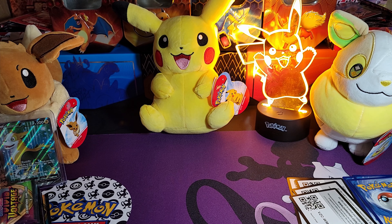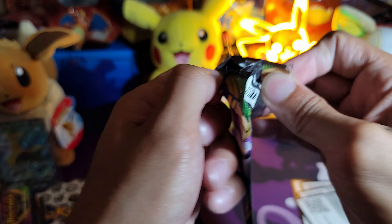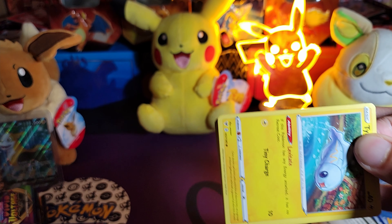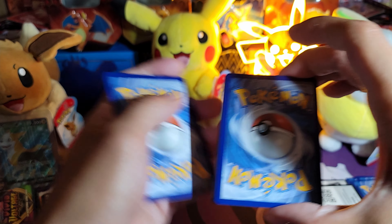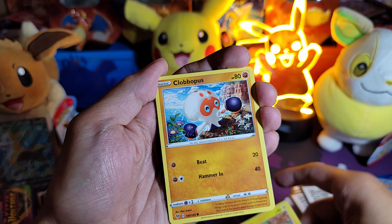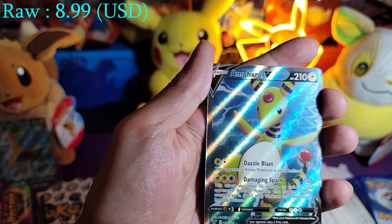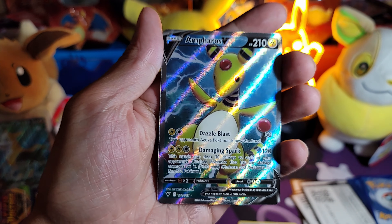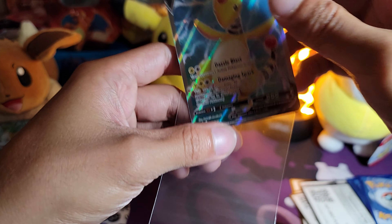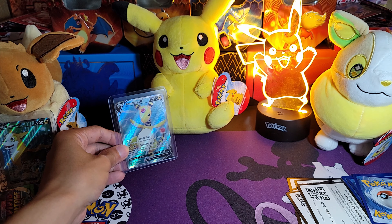Now we're moving on to the Vivid Voltage. If I can get her open — got the code card. One, two, three, flip. Swoobat, Rotom Drone, Magcargo, Tynamo, Clefairy, Woobat, Togepi, Charmander, Sirfetch'd, and an Ampharos V Full Art! This card looks cool as well — I like the colors, they look really cool. Another double bag, right in there.